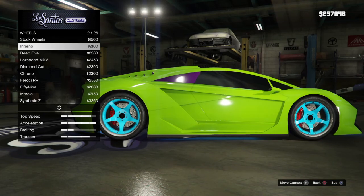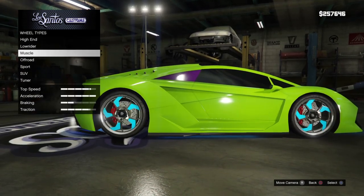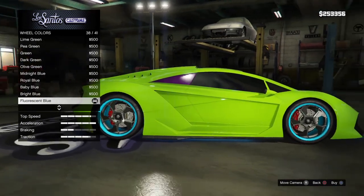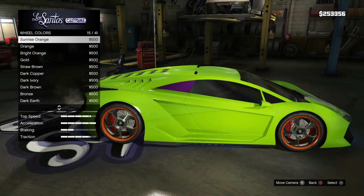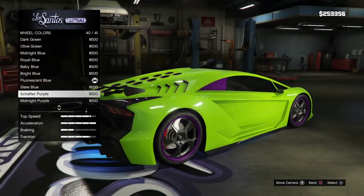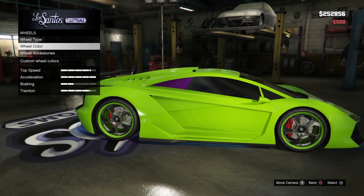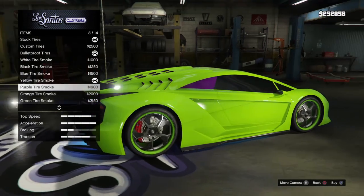Which one today? Muscle? No. Iron? Yes. Where's the color? Blue? No. Let's put purple - if we can get it. It's not that nice. Let's put in green. Custom tires - top tires, okay.